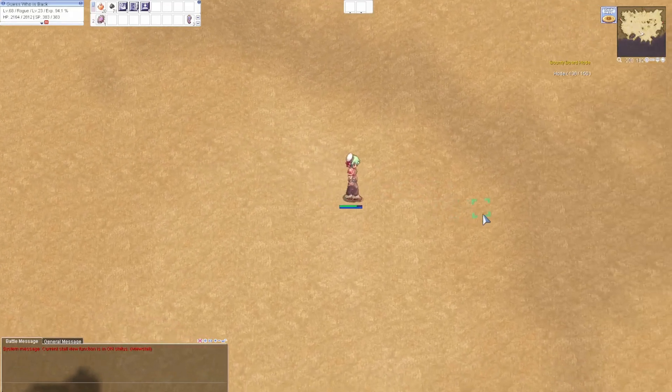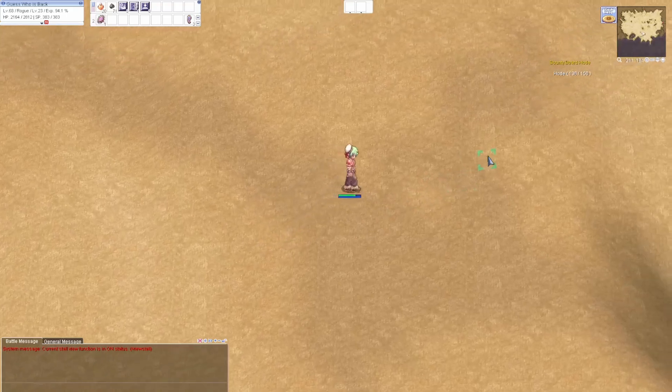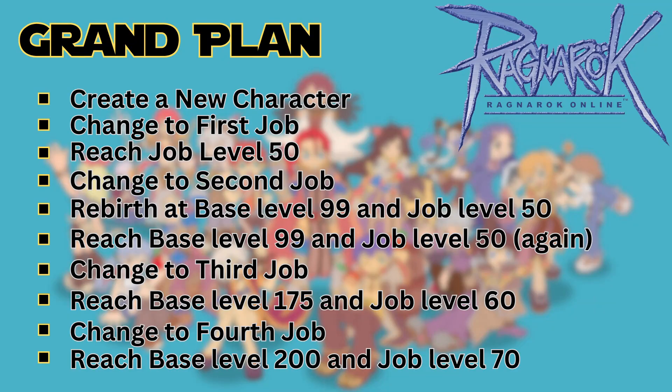So, what is my grand plan? Well, here's a picture of it broken down into a simple screen. As you can see, it looks simple on paper, but to get a character to base level 99 and job level 50 and then rebirth is pretty simple. But the later half is actually a lot harder. Before I get too far ahead of myself, let's just narrow it down to the first part.